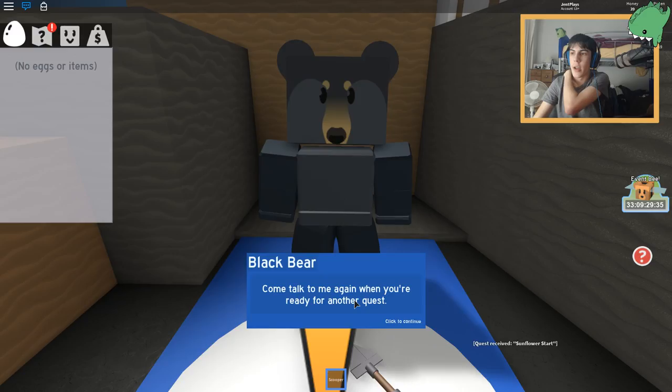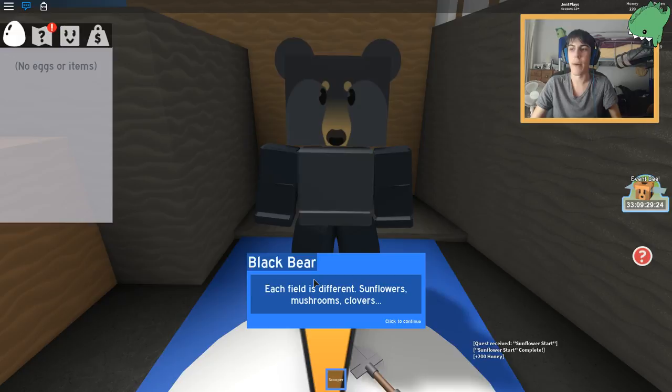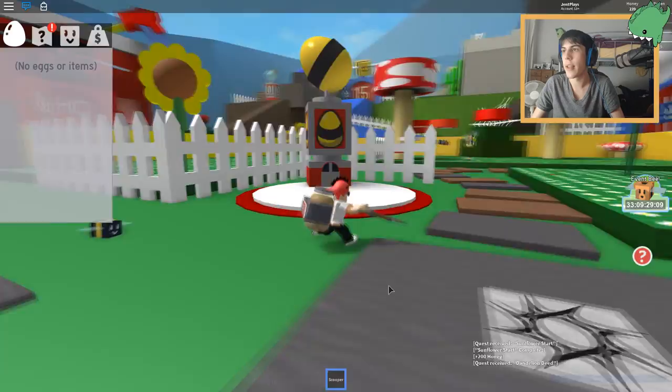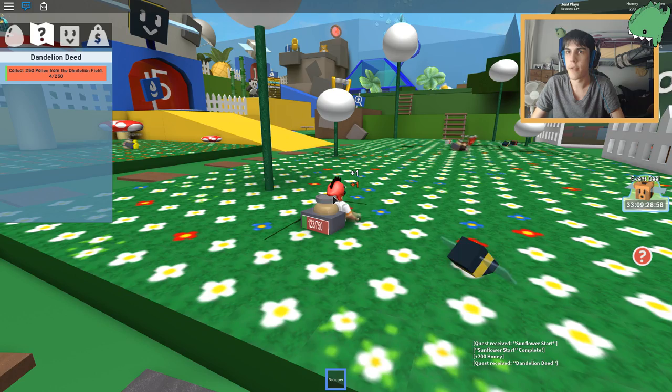Pollen from each field produces slightly different honey. Most people can't tell the difference but I can - that's why I love it here. There's such a variety: sunflowers, mushrooms, clovers. Today I've got a hankering for dandelion honey - collect 250 pollen from the dandelion field. Which one is the dandelion field? I can't tell the difference between flowers. Is that a dandelion? This one looks like a sunflower, which means this has got to be the dandelion field - yes, it is!